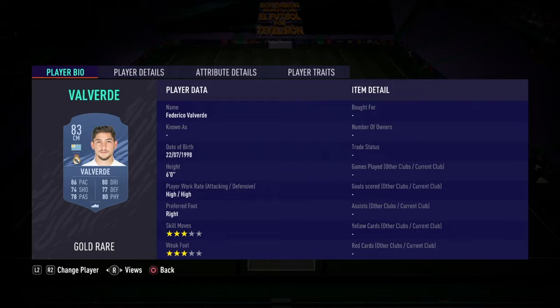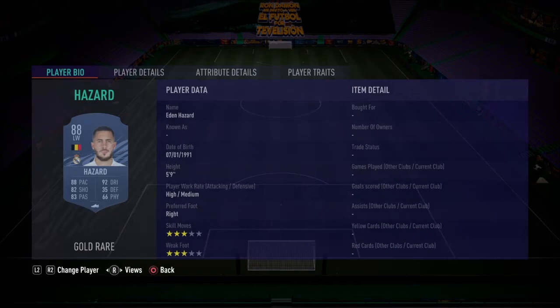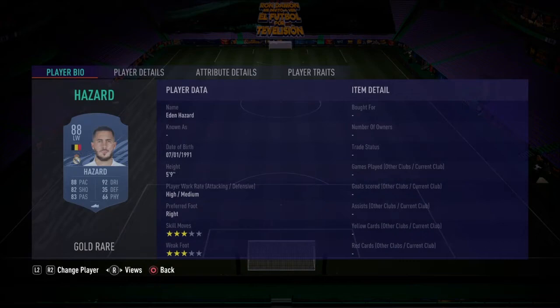Left centre midfield of Odegaard, central centre midfield of Valverde, right centre midfield of Pjanic, our right winger is Vishka, our striker is Edin Dzeko, and then to end it off our left winger is Eden Hazard.